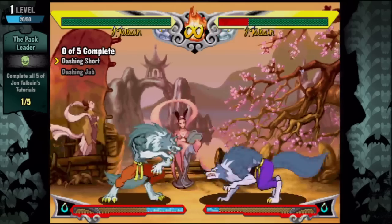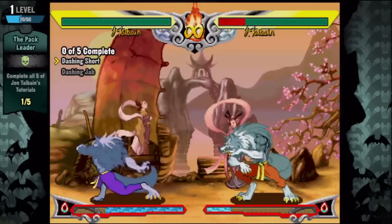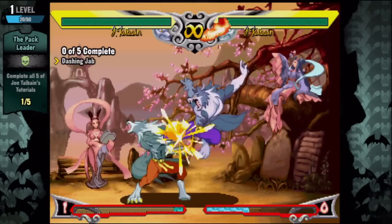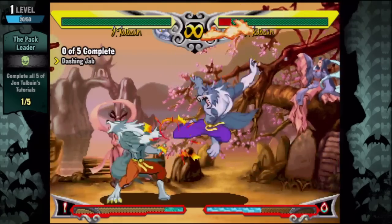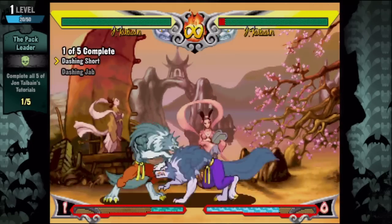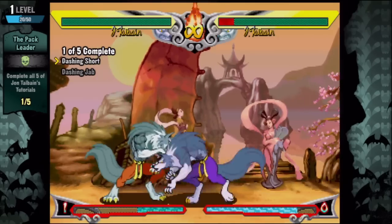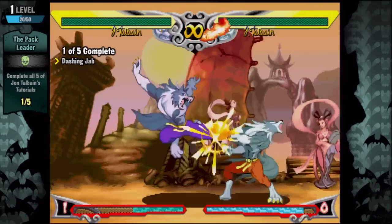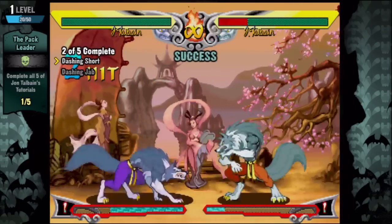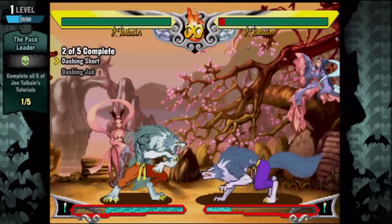What it's showing me is just jumping heavy punch. What it wants me to do is this lunging short into a dashing jab. That doesn't happen very easily. I actually have to dash twice — so I have to hit dashing short and then go into a dashing jab. So if you guys have trouble with this one, it's literally forward, forward, light kick — and then while you're in the air, forward, forward jab. At least I think it is. Yeah, that's actually what it is. It's actually a really tight timing.